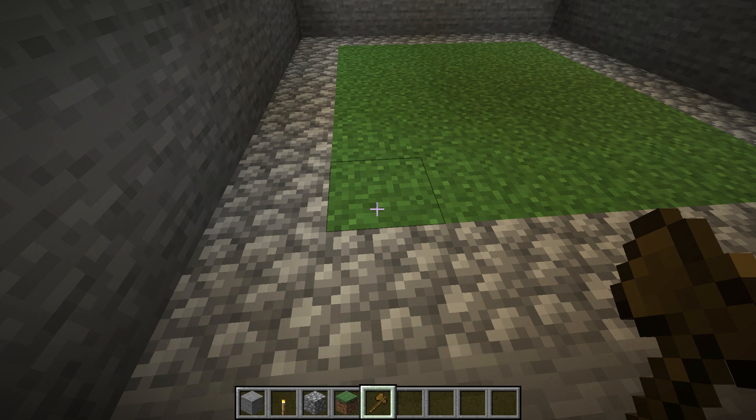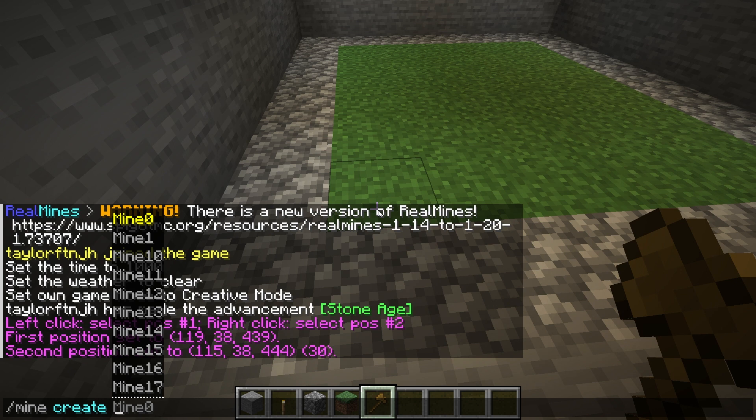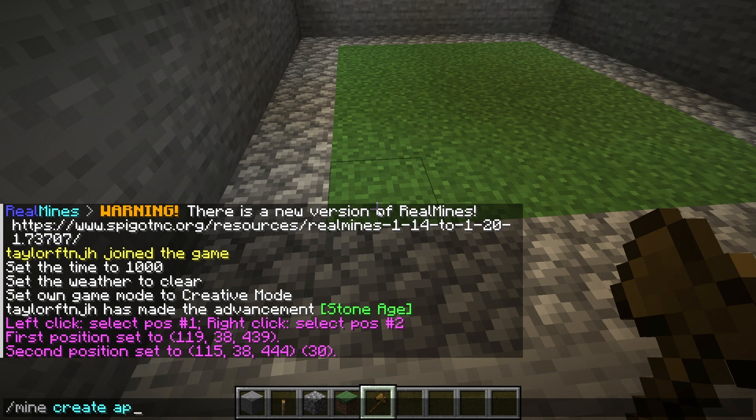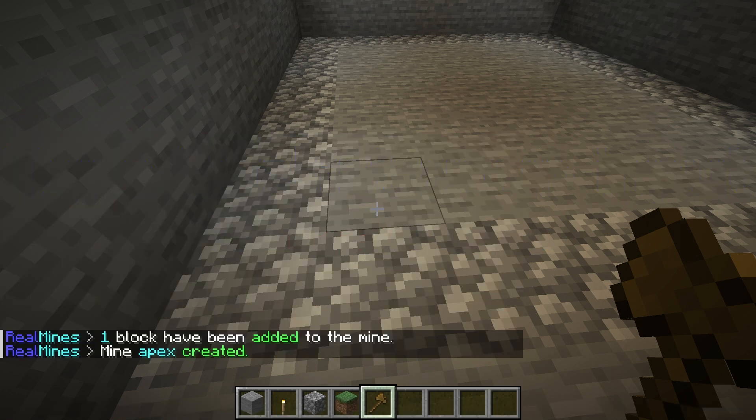Once you've determined the positions of your area, it's time to create the mine. This is done by executing /mine create [name] in chat with anything you want in the name field. After running this command, a menu will appear offering you two options. Most server owners will want to choose the blocks option, since the other requires an external schematic file. Immediately after selecting this option, you'll be prompted to confirm the creation by typing yes or no in the game's chat.